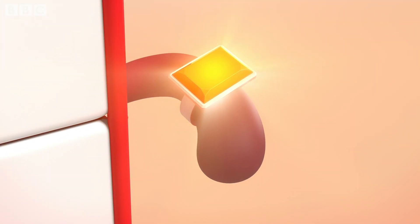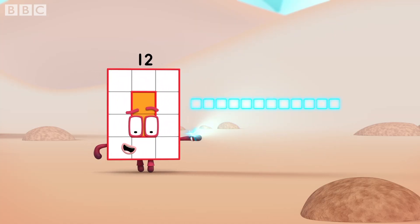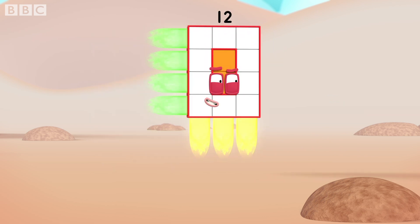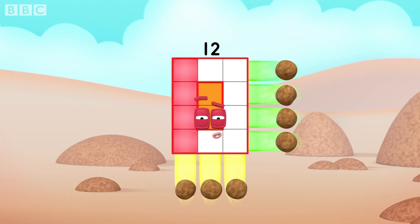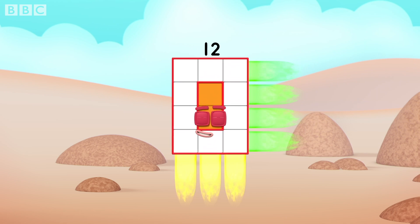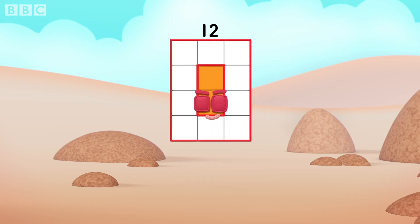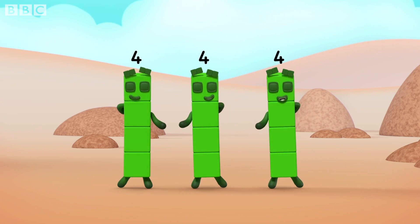I can make an array all day. I'll make an array in many ways. Stand back, let's play. An array away! Three by four is my first array. Three lots of four, you could put it that way. And if you're not following what I say, I'll rectify that right away. Break away! Three fours! A four, and a four, and a four.